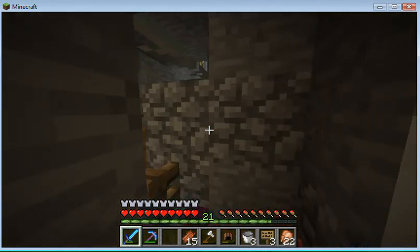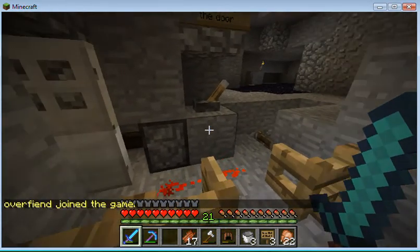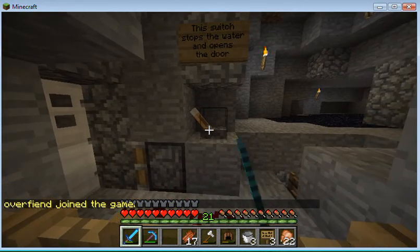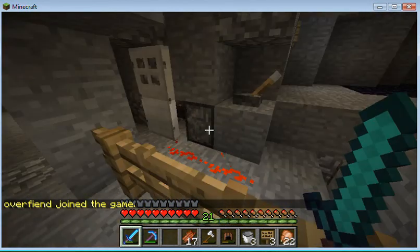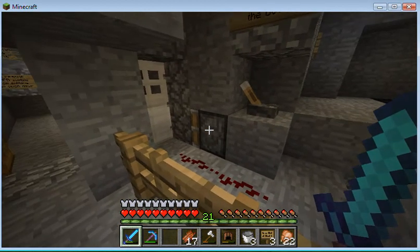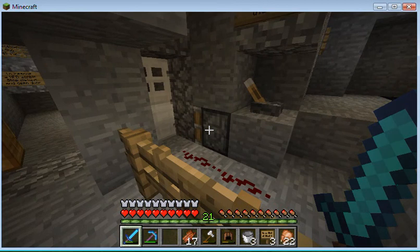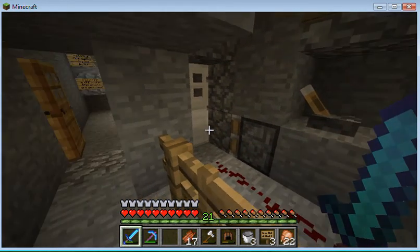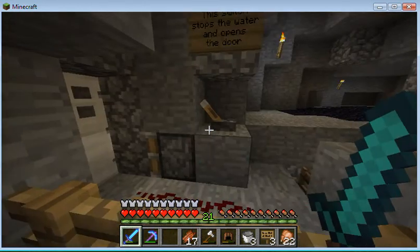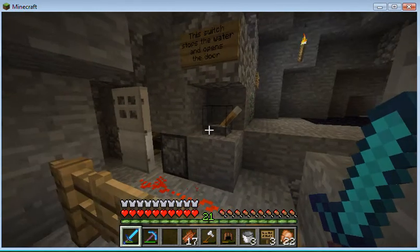This isn't an NPC zombie, so I'll just get rid of him. Anyway, here's my zombie trap with my side door. If you notice, that piston down there shuts off the water supply. For some reason, I couldn't get the NPC zombies to turn back into NPCs when they were standing in water, so this piston opens the door and stops the water.